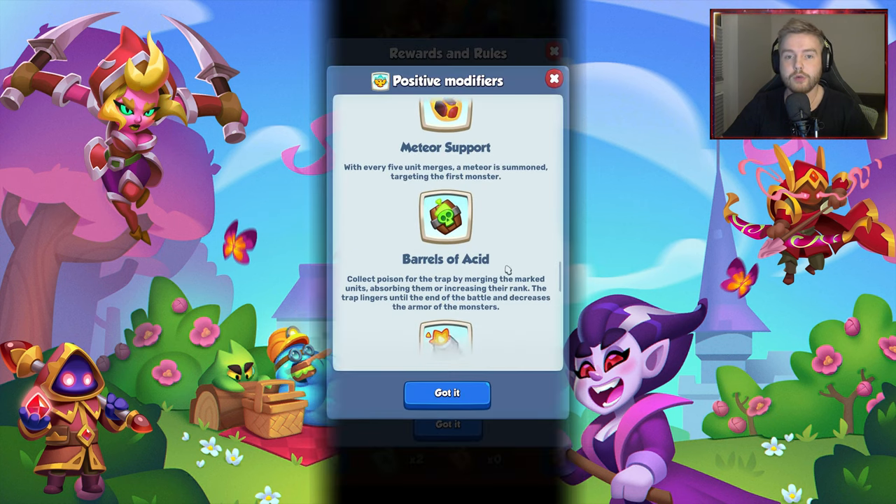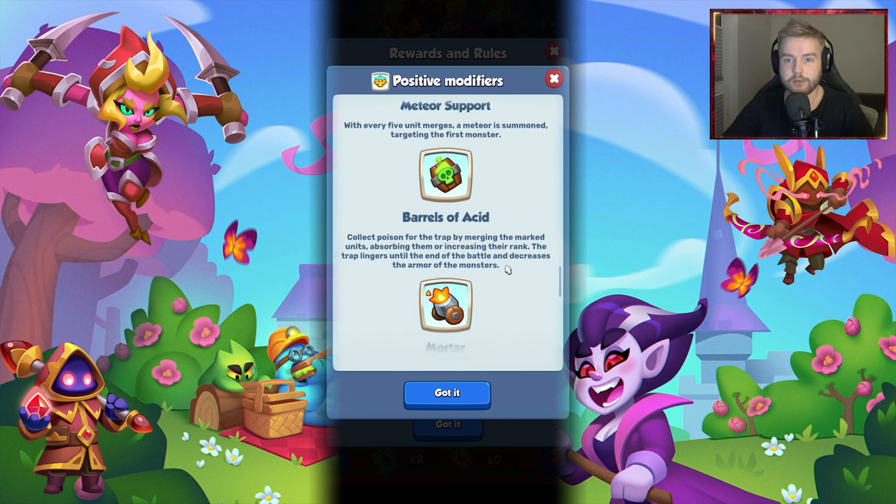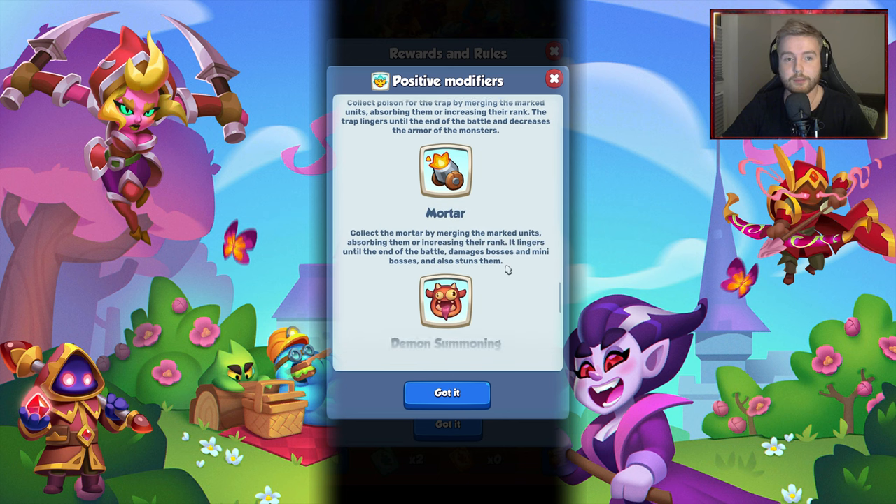The next change for Co-op is new modifiers. The first modifier is Power Surge. When there are more than 12 monsters in your path, the damage dealt by your units is temporarily doubled.